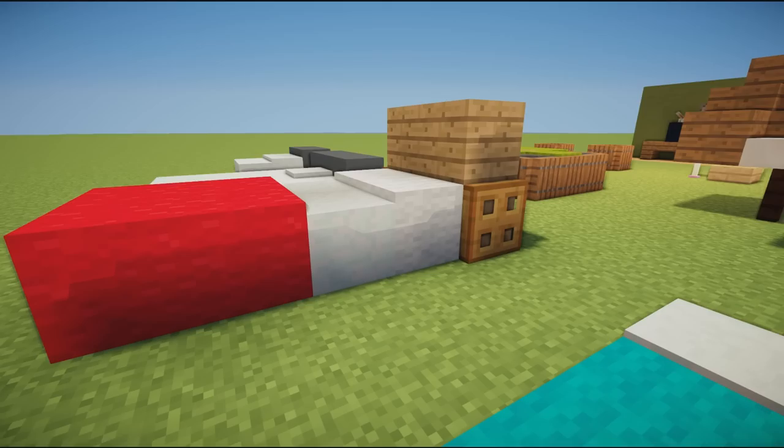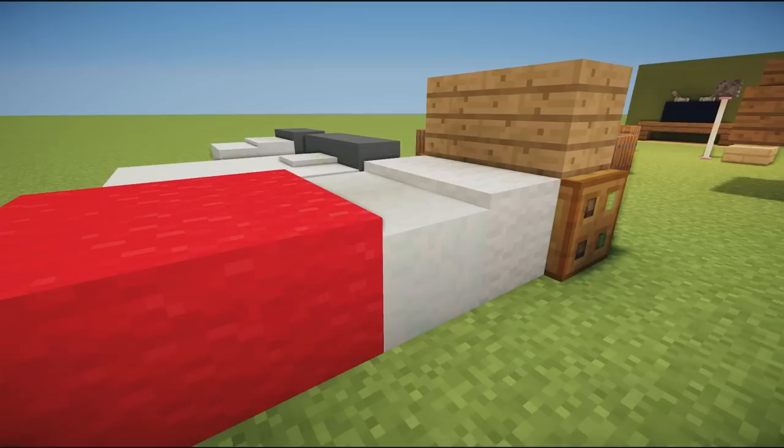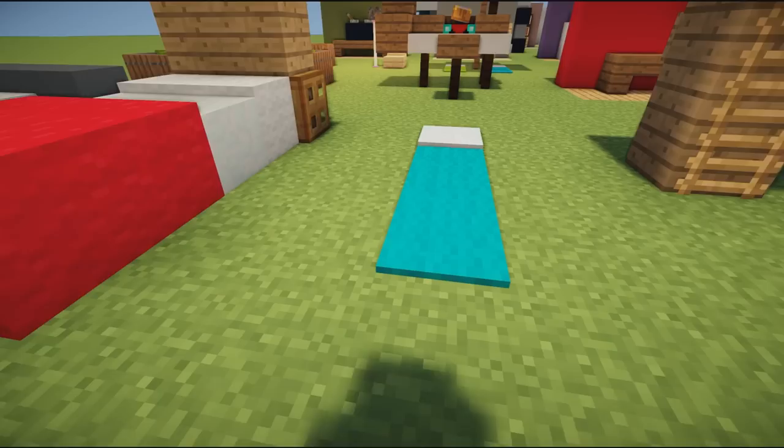Next up, a more traditional bed design using some oak, white wool, red wool, carpet, and snow. Different layers kind of look like a duvet or throw placed over, with carpet and some pillows, and a simple oak wood backboard.